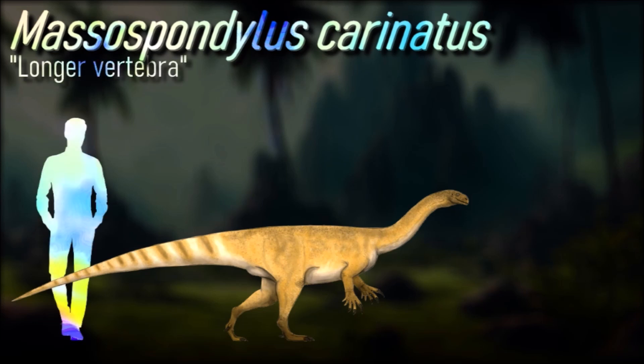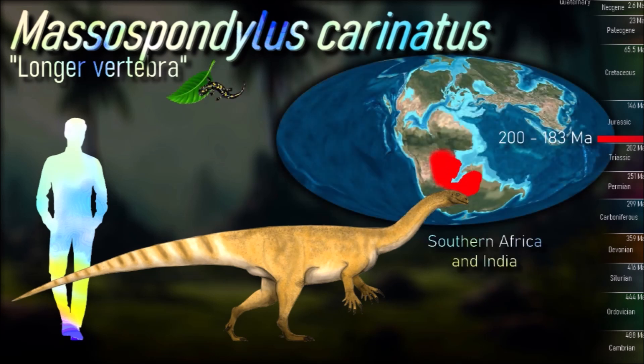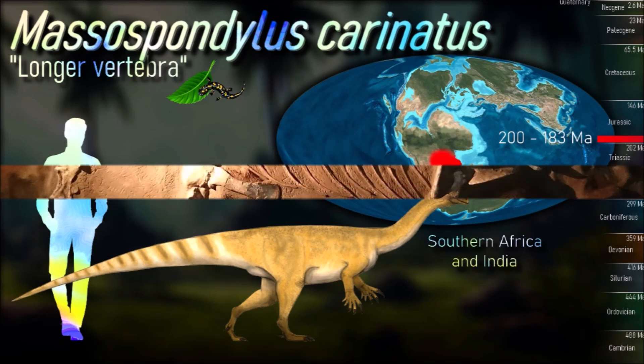Massospondylus was a mid-sized sauropodomorph dinosaur, around 4 meters in length and weighing approximately 1,000 kilograms. It had a slender body, a long neck, and a small head, typical of early sauropodomorphs. The forelimbs were half the length of the hind limbs but quite powerful, with a large thumb claw likely used for feeding or defense.